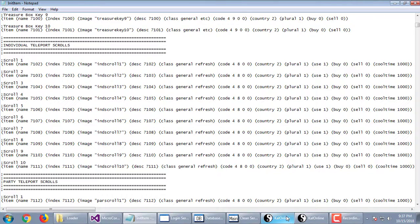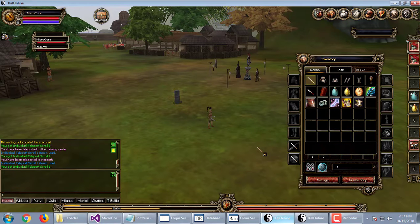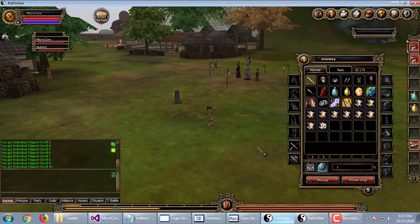Anyway, let's get going. Item IDs: 7102, 7103, 7105, 7106, 7107. All right, 10 scrolls — individual teleport scrolls — and that's all I'm going to show you in this video. The next one will be the party scrolls.